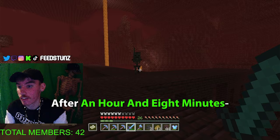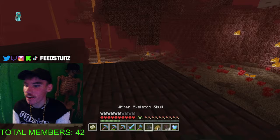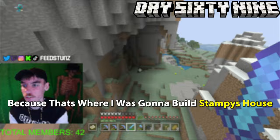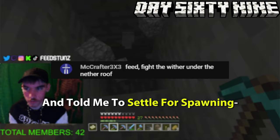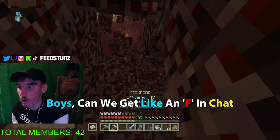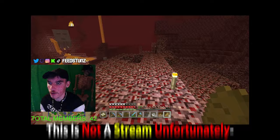With all three skulls in hand I ran back to the portal. I first tried spawning the Wither under my base — bad idea. Then under a random mountain where I planned to build Stampy's house — also bad idea. My friend MCCrafter suggested fighting the Wither on the Nether roof, so I went to the Nether, mined up to the roof, and broke Jeremy — my Fortune III pickaxe — in the process. Rest in peace Jeremy. After making a big enough hole I placed the Soul Sand and the skulls.